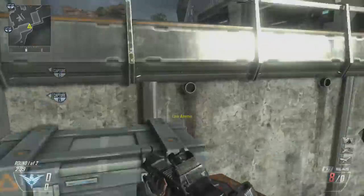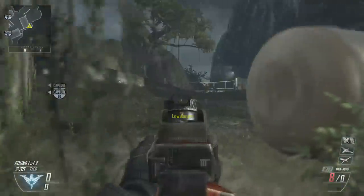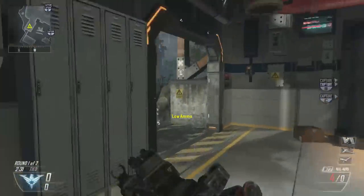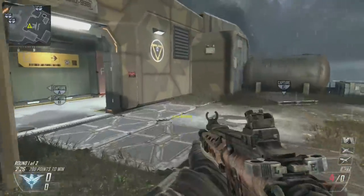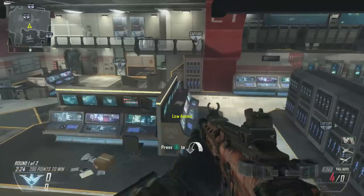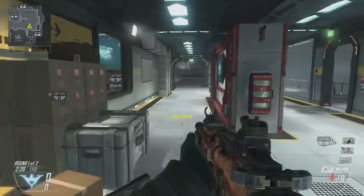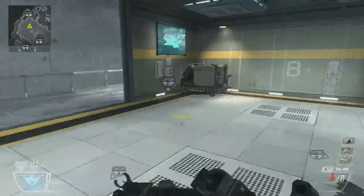Come around right here and you'll catch them by surprise — it'll be harder for them to kill you from there. For the B flag, I really don't recommend capturing it because it's a little tough and easy for them to kill you. You want to just protect the B flag — you can protect it from here, come around and protect it from this angle. Hopefully this video helps you guys out for the new maps. Have fun — see you guys later, peace.